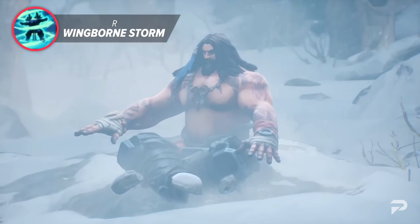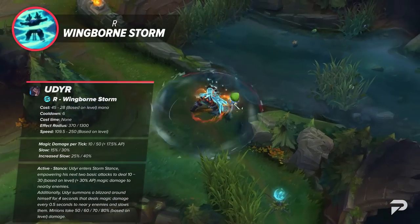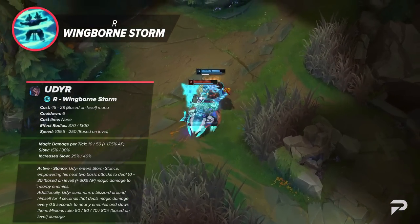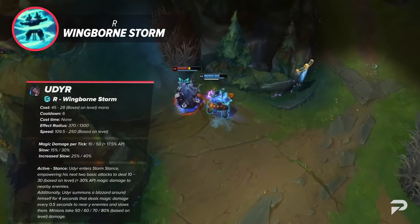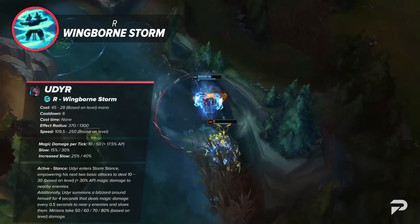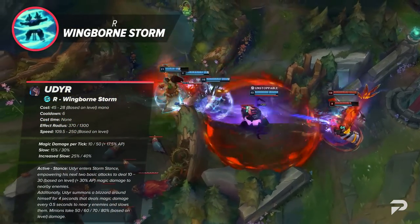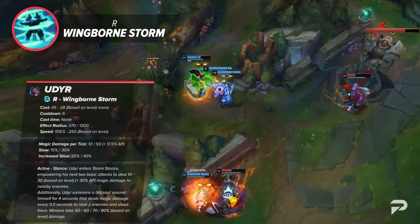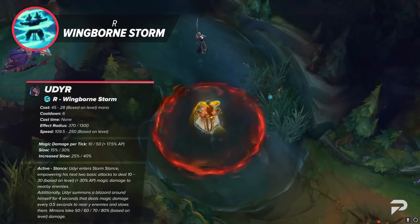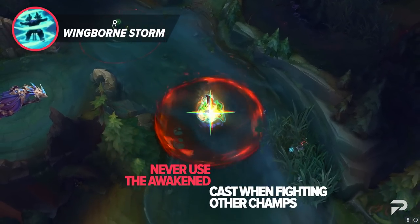Udyr's R is Wingborn Storm. Udyr enters Storm stance, empowering his next two basic attacks to deal magic damage to nearby enemies. Additionally, Udyr summons a blizzard around himself that deals magic damage and slows enemies in it. When recast with Awakened, Udyr ends the blizzard and summons a new glacial storm for 4 seconds that is able to move on its own, following the closest nearby visible target and dealing bonus magic damage equal to a percentage of the target's max HP. This ability helps clear the jungle quickly, with the Awakened cast being especially good on multi-target camps early game. As the game goes on it falls off, since you'll be building AD and only putting one point in it.